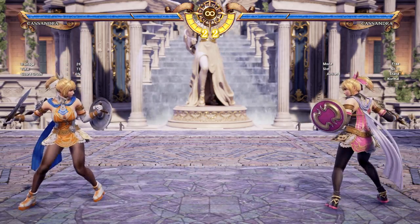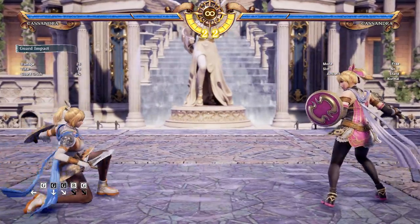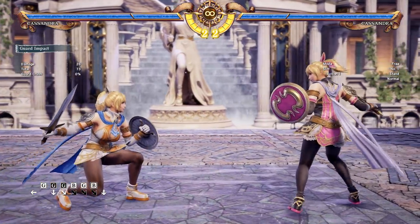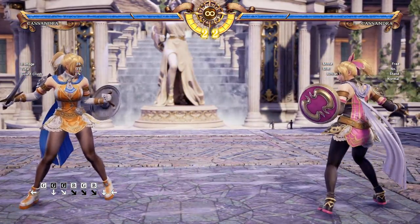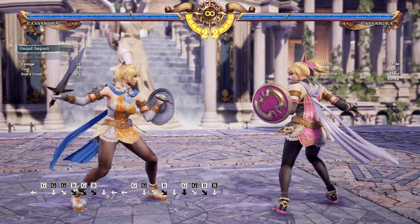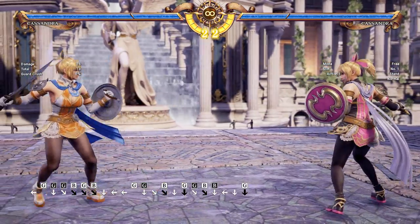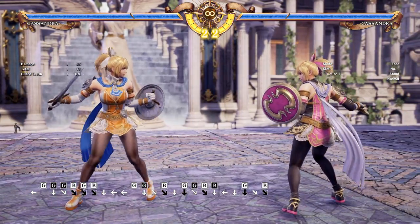She also has several parries that will allow it to happen. She has Full Crouch 3B. While this move is unsafe, it can parry vertical mid and low attacks - this does include kicks. So let's say if Cassandra did her 1K and I timed it with this move - basically what will happen is you'll parry. Let's just show that in a second.